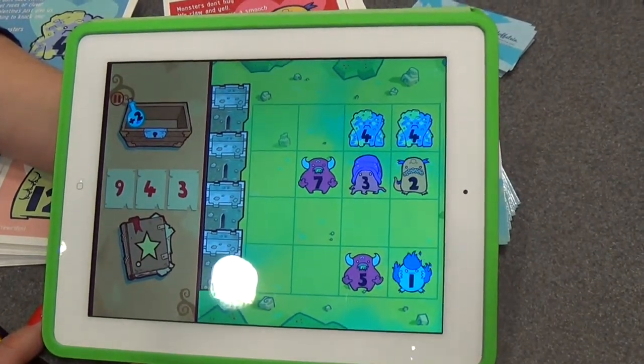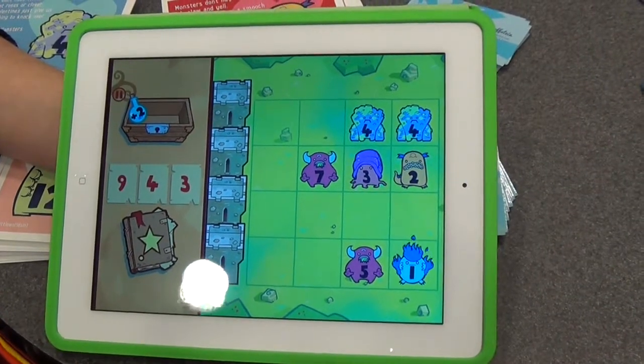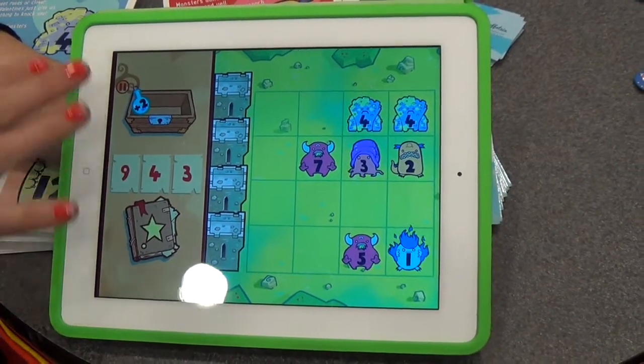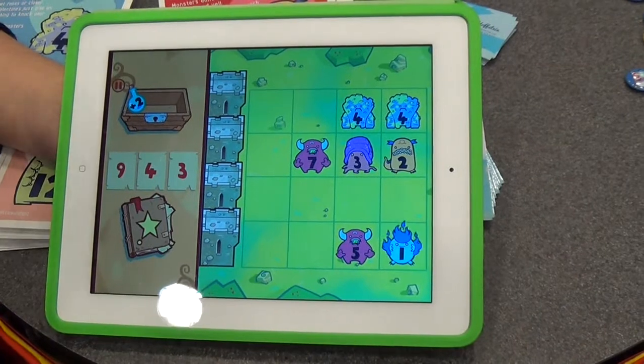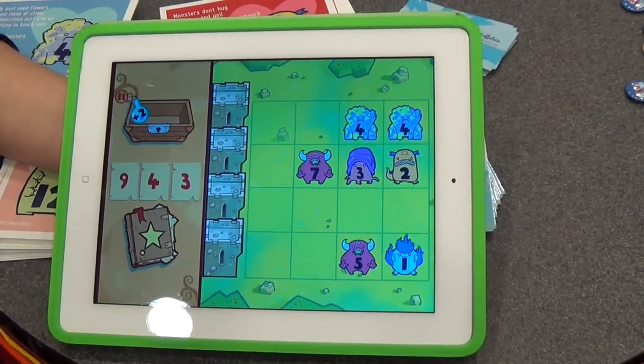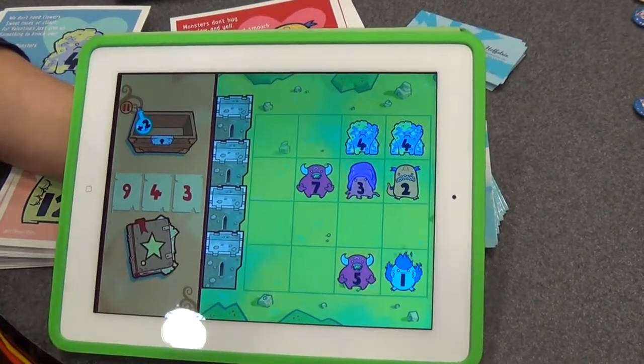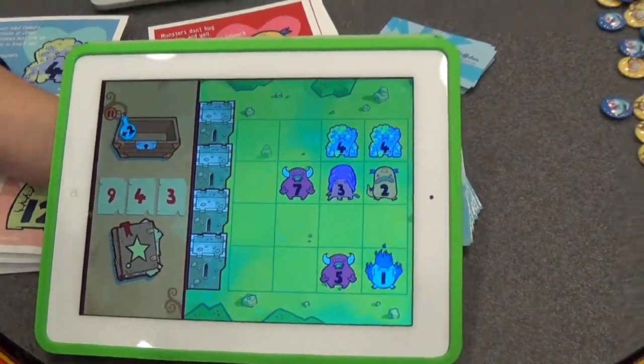And it's all addition and subtraction? The focus of the game is addition, with a little bit of subtraction and a little bit of multiplication. Some of the potions will have subtractions — there are minus 1 potions and minus 2 potions. And there will be doubling tiles in the later levels, so if a monster goes onto one, its number is doubled while it's there.